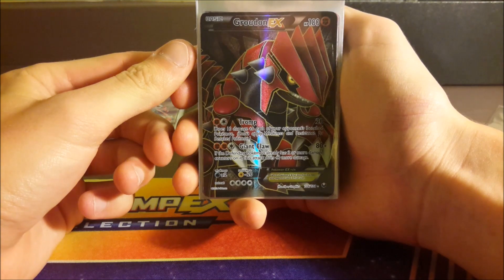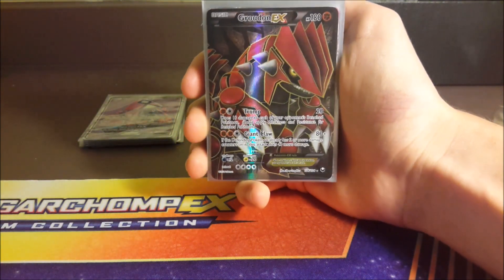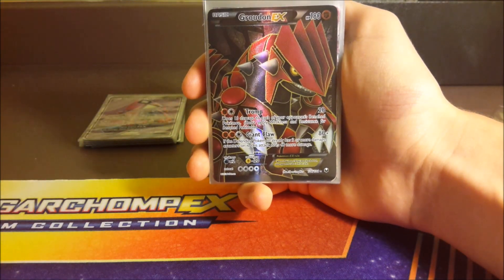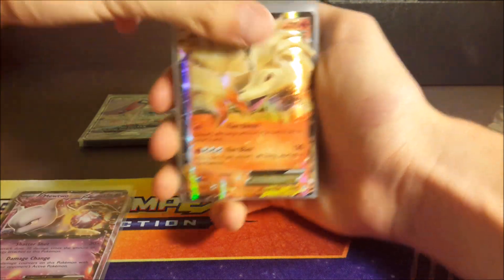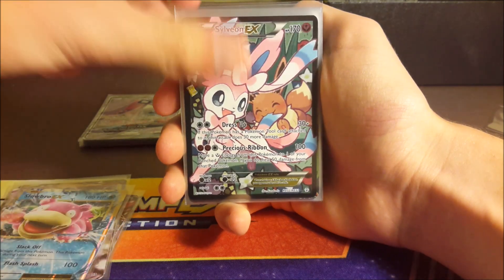We see the Groudon Full Art from Dark Explorers — such a fantastic card, you don't see it too often. You've got Meowstic, Mewtwo, Ninetales, and another Mewtwo — a different one — and Slowbro Full Art.